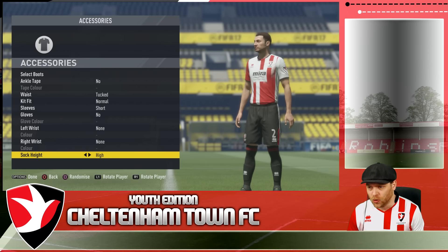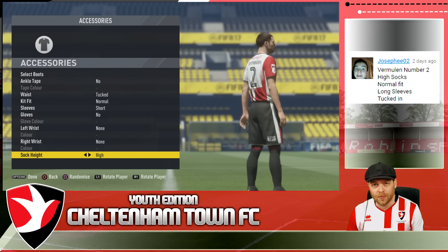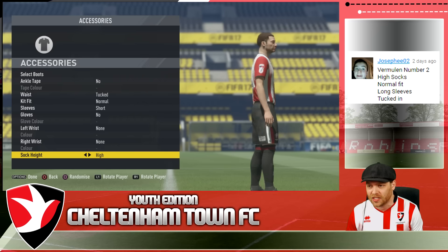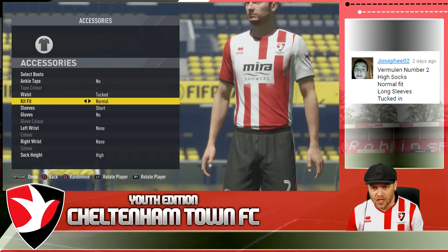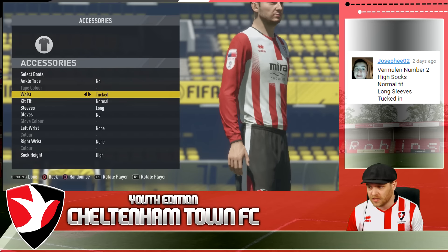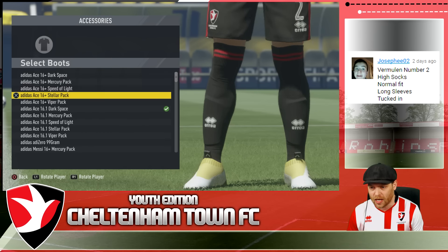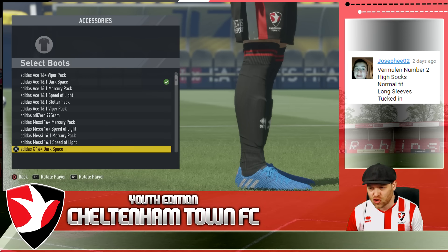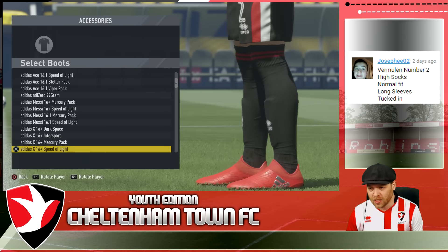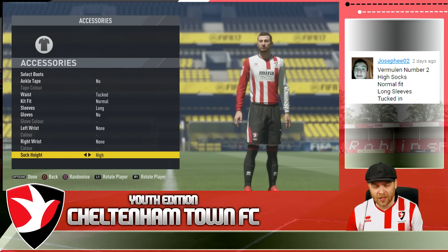The last player to get upgraded today is Vermeulen, and this comes from Josephy02. He was the only one who got involved with the Vermeulen upgrade, so make sure you're leaving kit upgrade suggestions in the comments for your chance to be in the video. Josephy02 gets his second selection — Vermeulen gets number 2, high socks, normal fit kit, long sleeves tucked in. And as an executive decision, I'll give him some nice red speed-of-light boots since he's been playing well for us. Vermeulen is done.